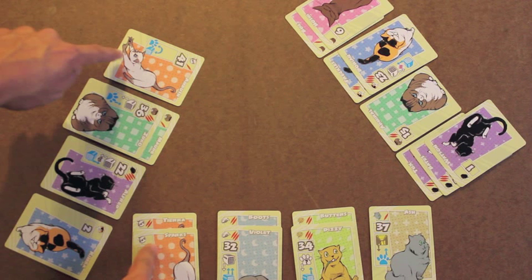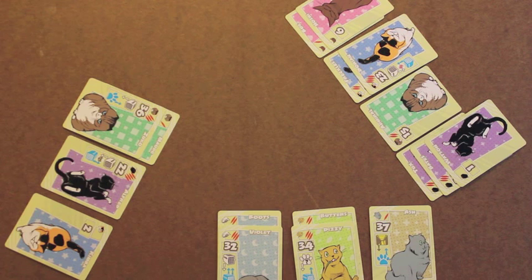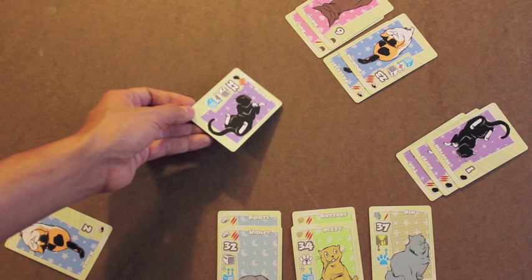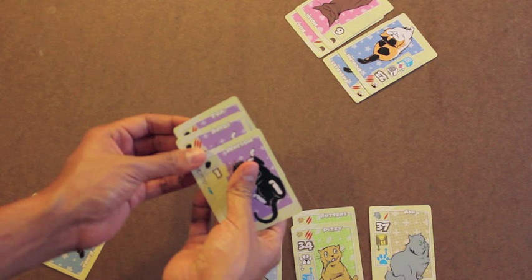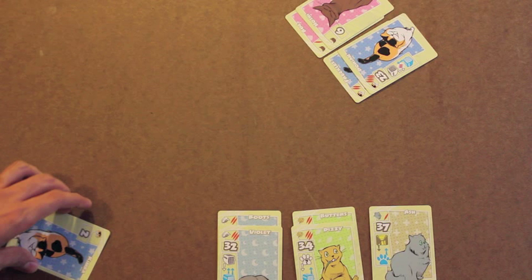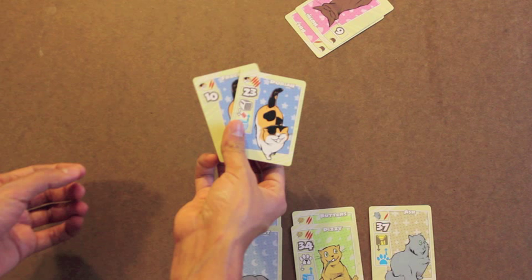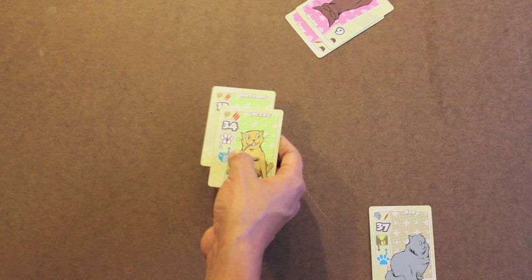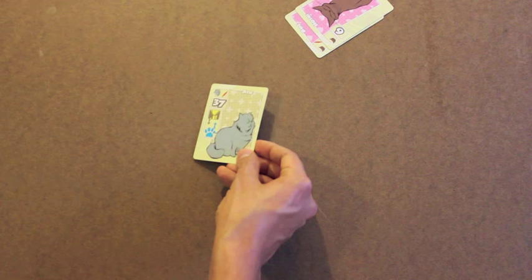The player to my left has the majority in the next breed with two cards and will score three points. The player to my right will ignore their single card of that breed. Looking at the next breed, the player to my right has the majority with three cards and will score five points; the player to my left does not score for that breed. The player to my right also has the majority in the following breed with two cards, scoring three points. I have the majority in the next two breeds with two cards each, scoring three points each time. I also have the only card of another breed, scoring one point. Finally, the player to my right is the only player with cards in the last breed, and two cards means they'll get three points.